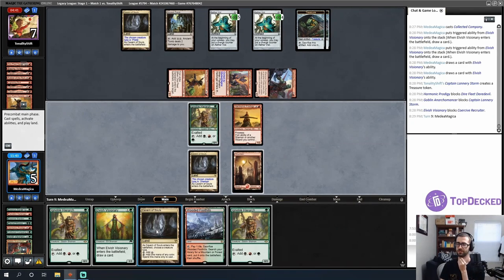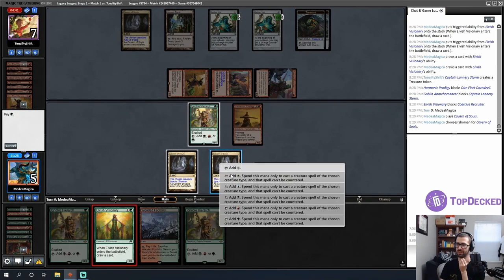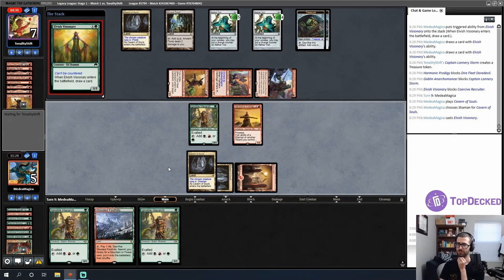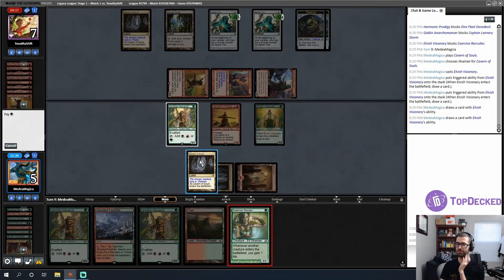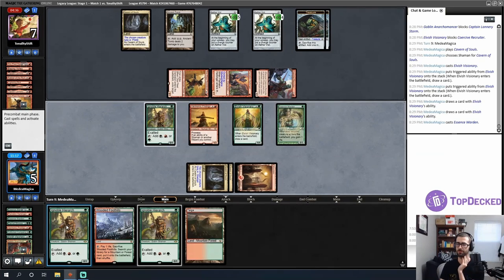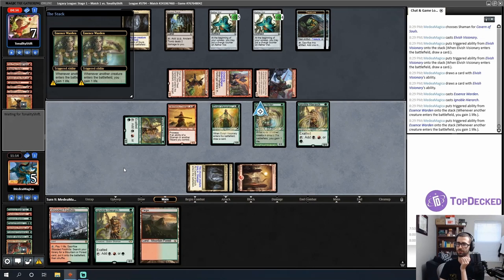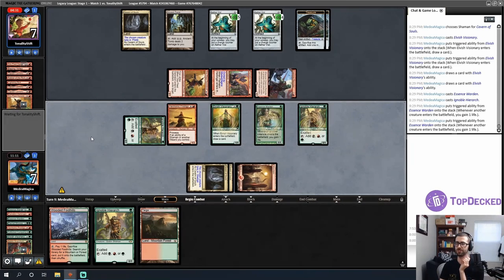I'll play another Ignoble Hierarch and sequence this as a draw-two card — Essence Warden, Essence Warden! I'll play an Essence Warden then an Ignoble Hierarch, which gets me two life. Now we're talking. Oh wait — is my opponent dead? This is five incoming damage. I might be able to go on the offensive here — let's go!